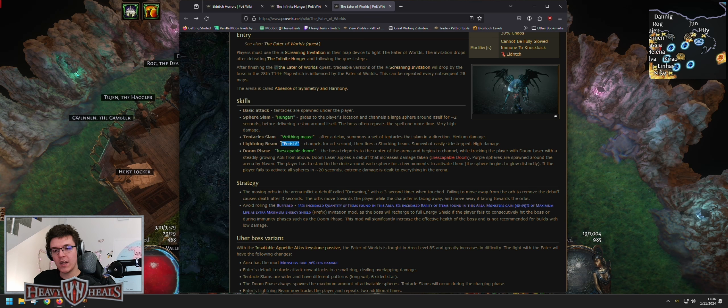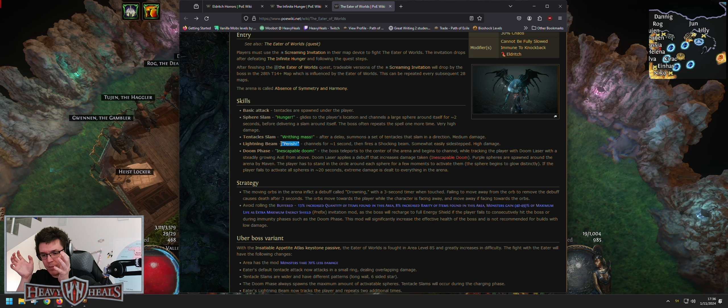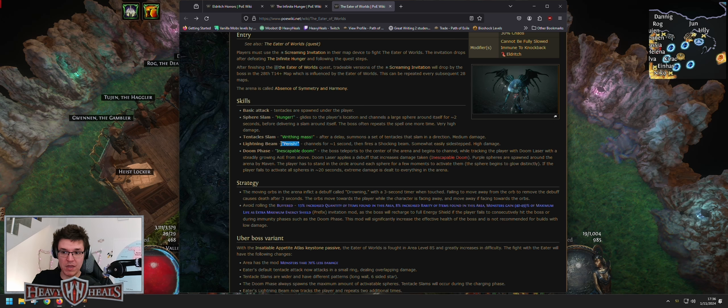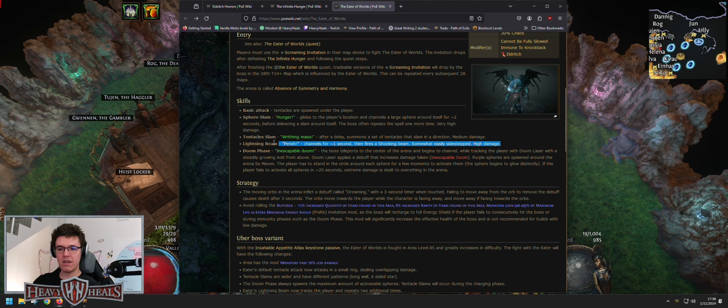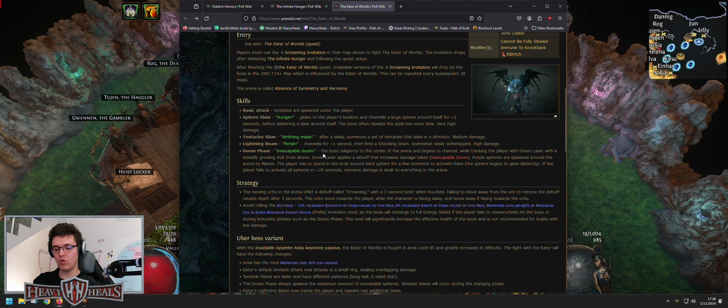Lightning Beam / Perish - he channels and follows you around wherever you move. He has a limit to how fast he can follow, then he does Perish with a shocking beam. This is very easily sidestepped.